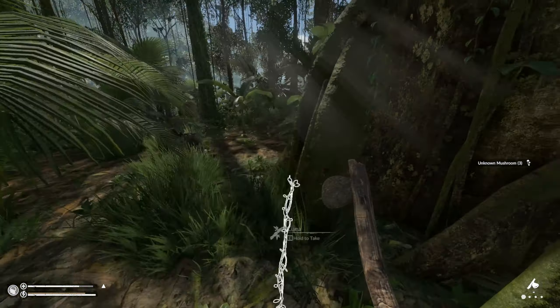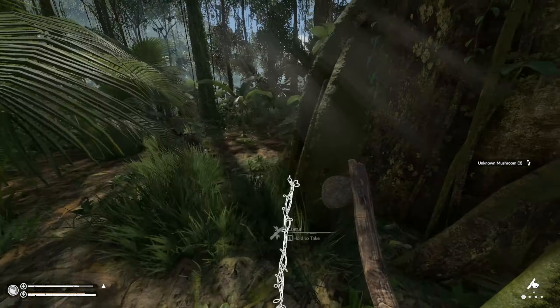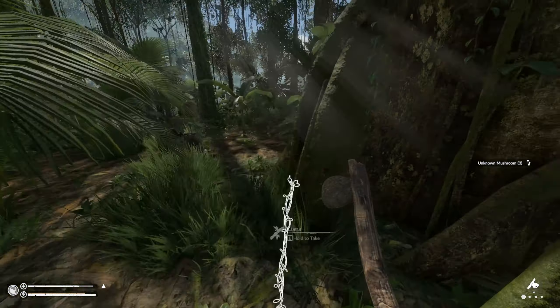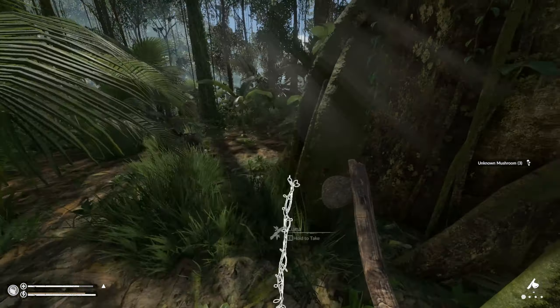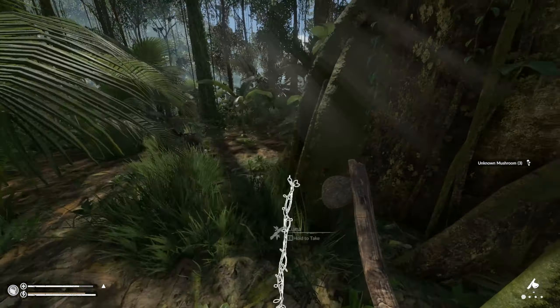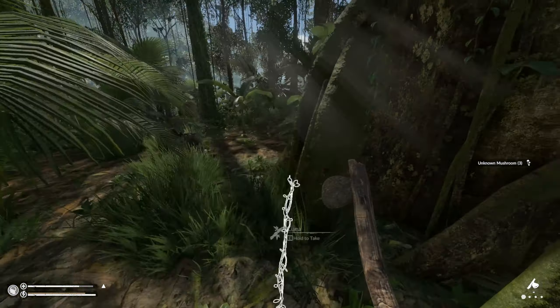No rocks here. I'm hearing flies, and it usually means there could be a dead animal around. Let's look for that - I don't mind getting more maggots. I don't see them anywhere. Maybe it was just flying bees looking for a new spot. They don't like that spot that I created for them.